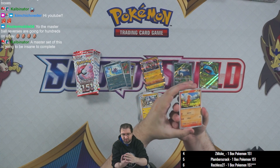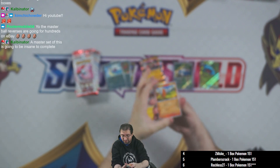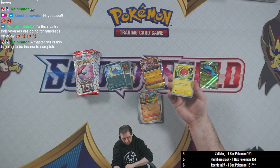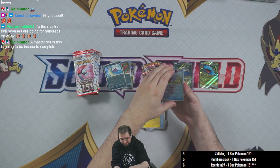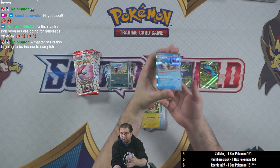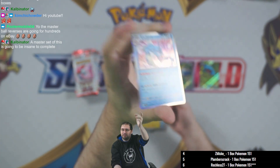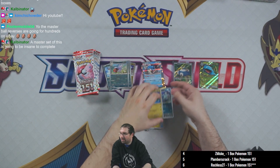Oh, we got a Charmander — one of the starters, looks super cute. Poliwag, Voltorb. Pokeball holo is the Seaking. Gyarados is the holo rare. And we've got a Dragonair and a Nidorina.